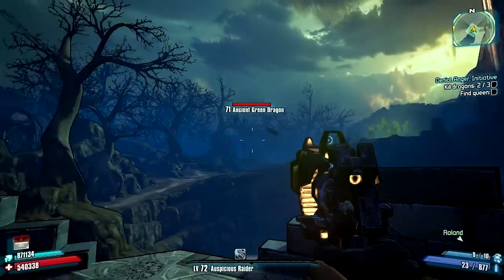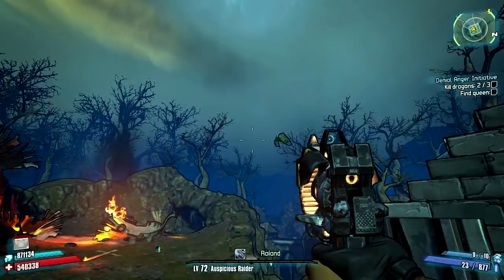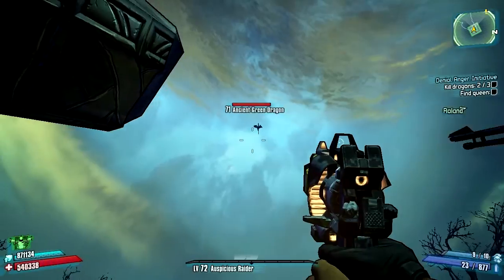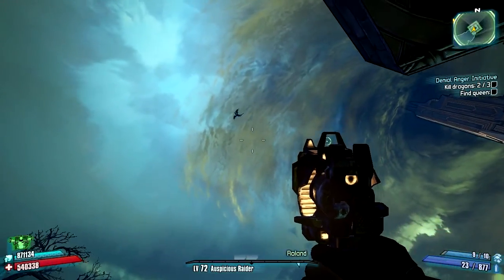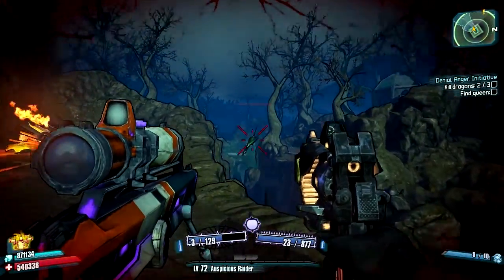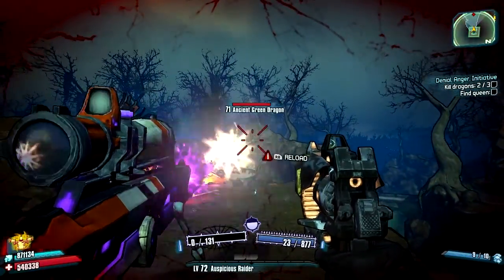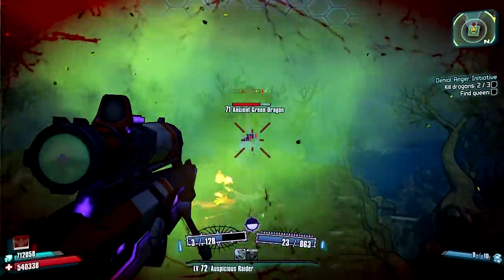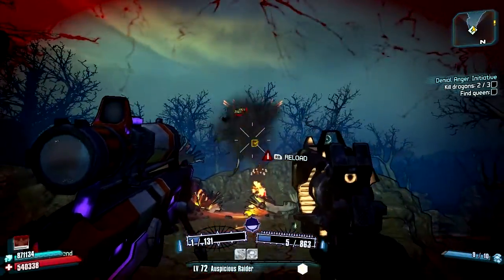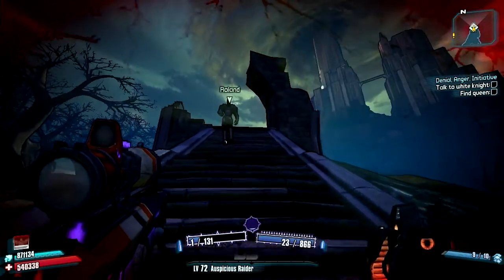I thought this was going to be more difficult than it was. But might as well just show you finishing this off. Let me go gun zerk again — or I might as well wait until this guy is ready to fight. I hope he's not glitching out. Come on back down there, there's no reason for you to go up that high. If only I wasn't stuck reloading right there. Alright, that was a good shot. And it doesn't look like they dropped anything. I think there's one more boss battle before we get the Grog Nozzle, so I'll bring you back when we're ready for that one.